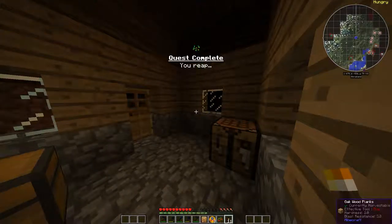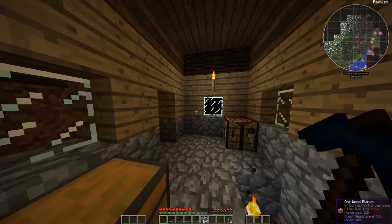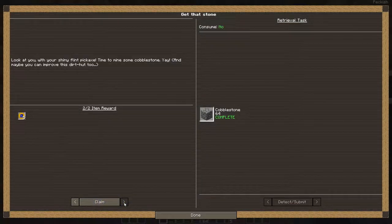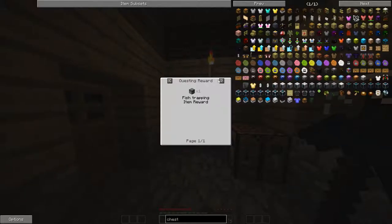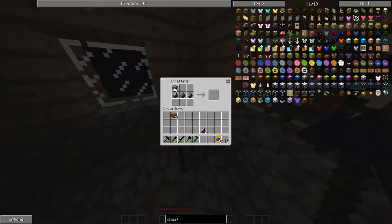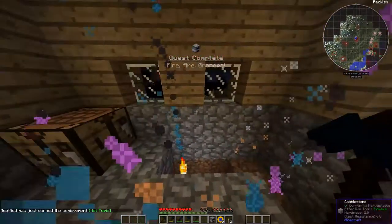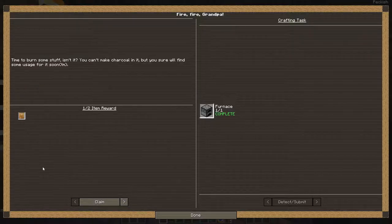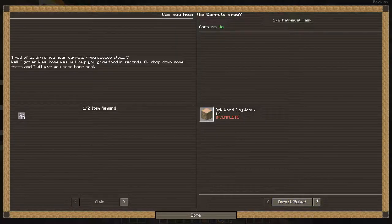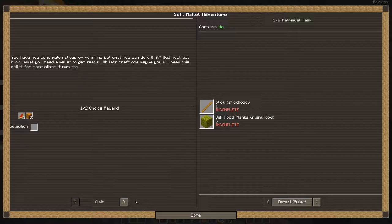Looks like we're gonna work on cobblestone. Let's get our cobblestone. Flint. Let's make our furnace. It has fireworks inside my little house — nice! Looks like we're gonna make bone meal, lots more wood, and a soft mallet. We can make the soft mallet pretty easy.